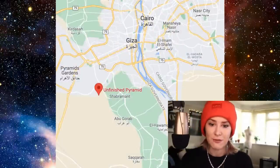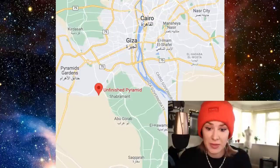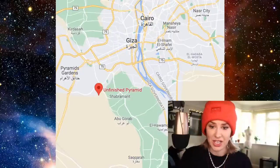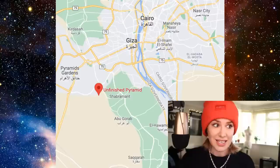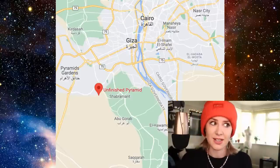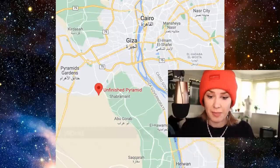It is on a little map — let's just show you this. You've got Cairo and Giza, and then just down here with the red mark is where the unfinished pyramid is — Abu Garab and Saqqara area, just a little bit further down. You can't go to this pyramid today because it is off limits — it is inside a military enclosure, so literally nobody sees it today.